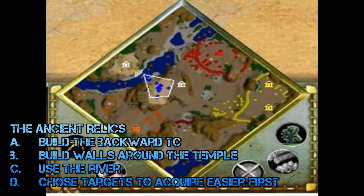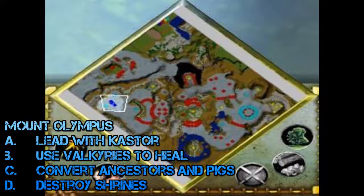Number five is Ancient Relics, where you travel to Egypt to steal three ancient relics. I sailed across the river to build a town center on the far side as it was easily defensible with little attack pressure, allowing a strong economy. Build walls around that temple — if you lose it, you lose. Use the river to break into two of the river bases, sailing along to sneak through the back. Choose the easiest targets first, as harvesting relics grants god powers to help with harder targets — south first, then east, then west, then southeast.